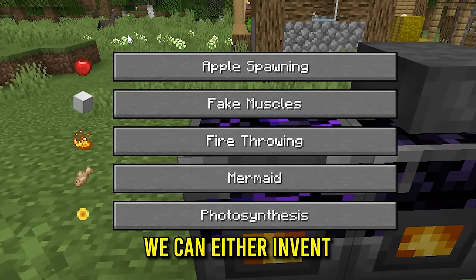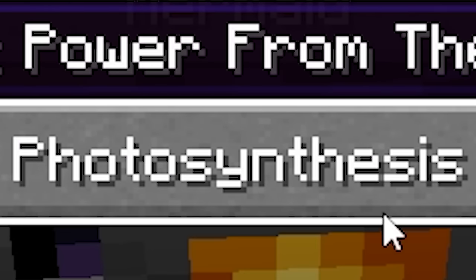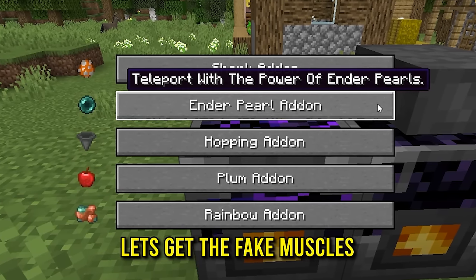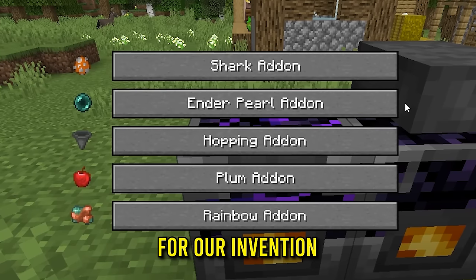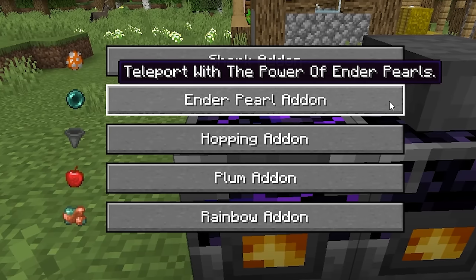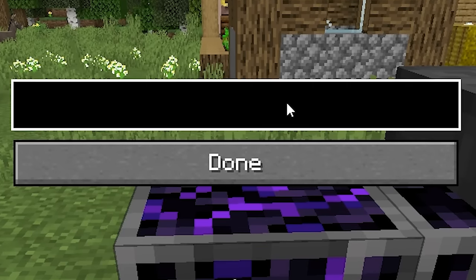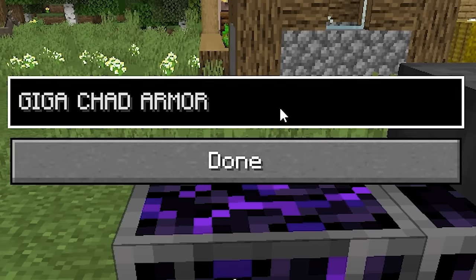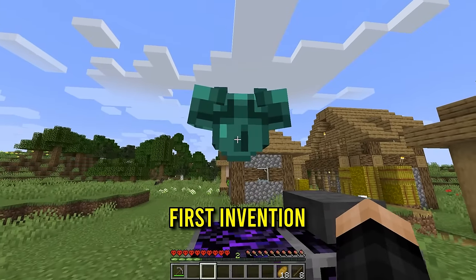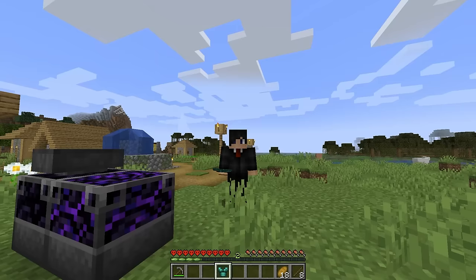For the first attribute we can either invent this thing to have apple spawning, fake muscles, fire throwing, mermaid, or photosynthesis. Okay, are fake muscles going to be like real muscles though? Let's get the fake muscles. We have another add-on where we can get shark, enderpearl, hopping, plum, or rainbow — and we can even teleport with the power of enderpearls! We'll name it 'giga chat armor.' The invention worked, and now we grab it — giga chat armor chestplate!